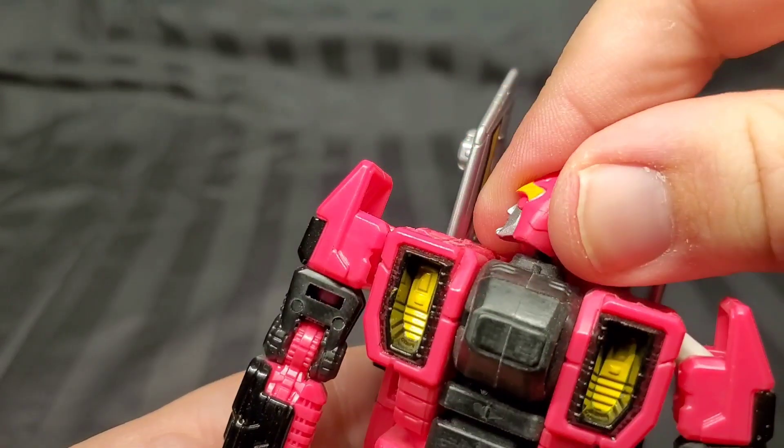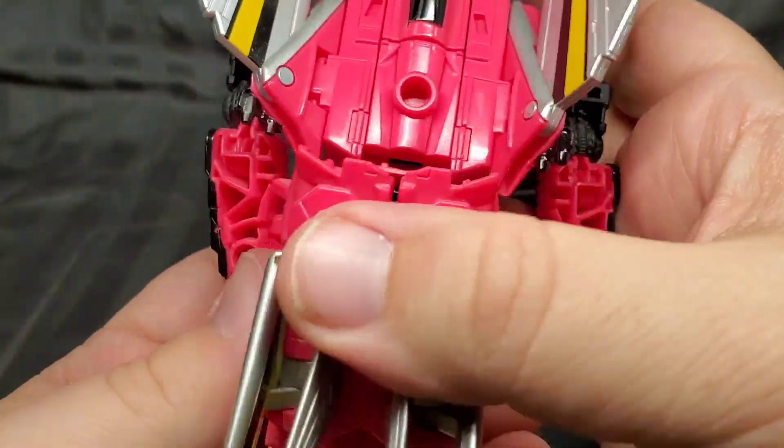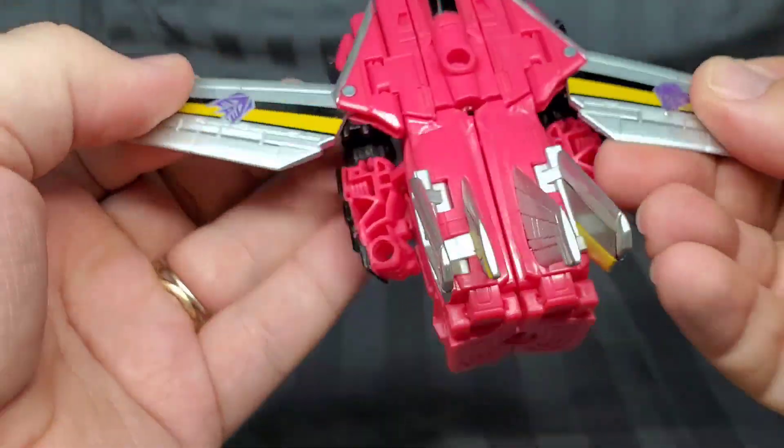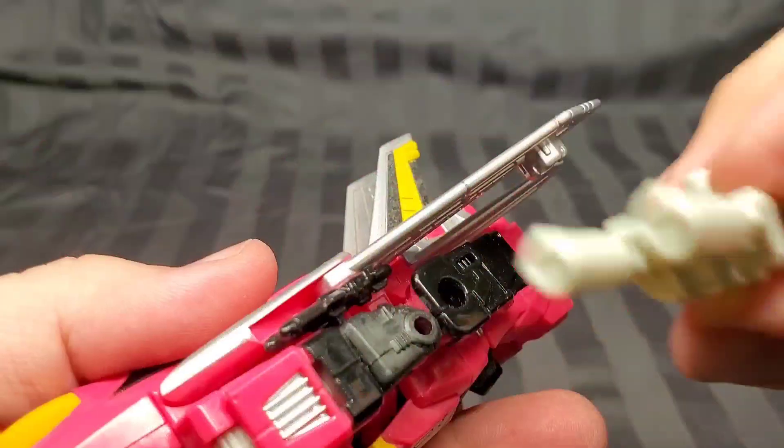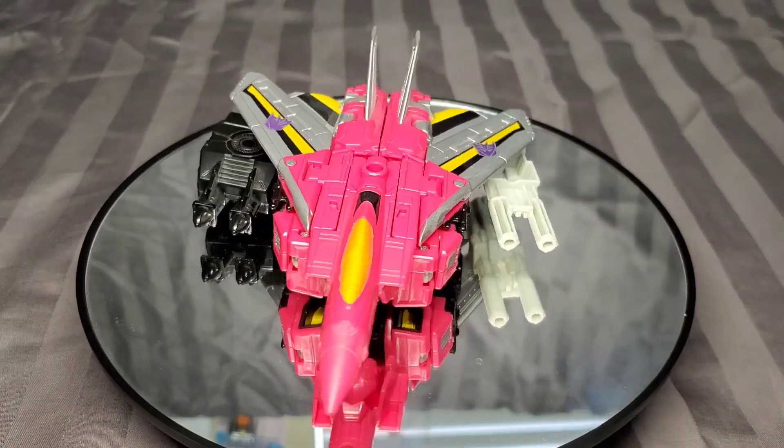The transformation is almost identical to Fellbat as well. The only difference is the way the arms and wings go into place. The ubiquity of this transformation scheme makes the entire Combiner Wars line feel monotonous, but I'm getting off topic.